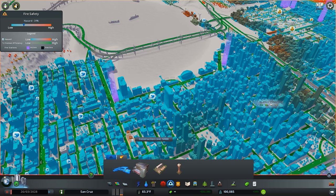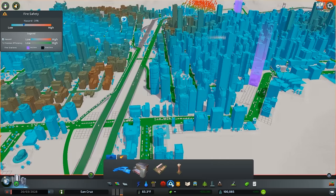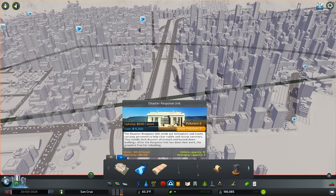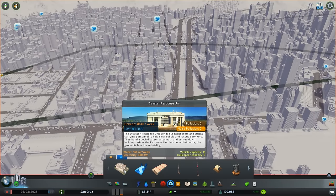Let's go over probably the most important new thing to this DLC, and that is under the — formerly it was like the fire tab — now it's the emergency services tab. This is going to be probably the most important new thing. So we have the Disaster Response Unit.